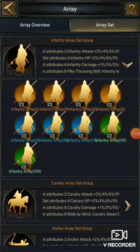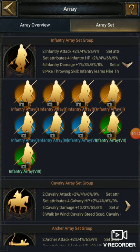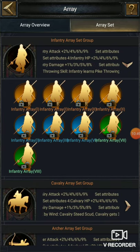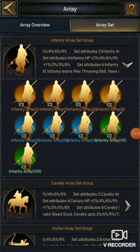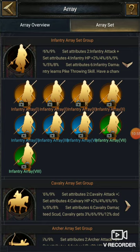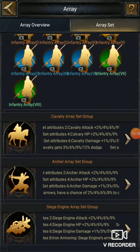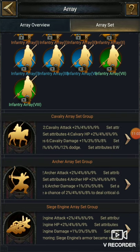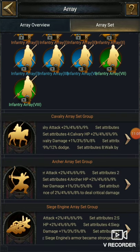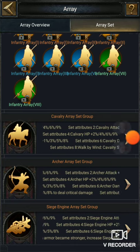From array overview you can check all attributes. Try to put all things that are almost the same — if you are trying to build for infantry, put all infantry arrays because it will help with different types of skills. That's all for today's video, guys. Thank you for watching, and if you want more on arrays, check out my other video on the channel. Subscribe and share this video with all your friends.